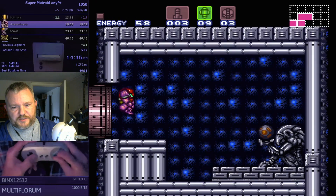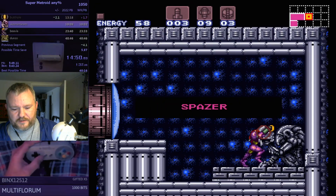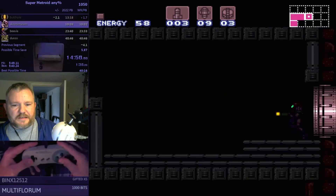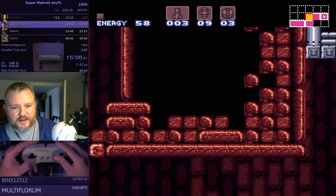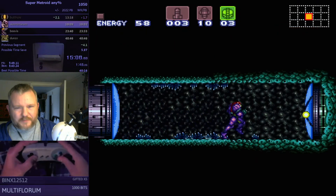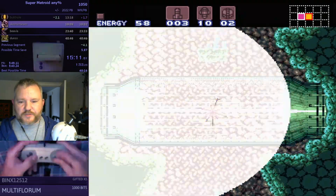Grabbing the Spazer Beam here. He ends up not picking up Plasma Beam at all because it's just way too out of the way — it costs somewhere in the realm of 45 to 60 extra seconds to go get it, whereas it only saves you around 30 seconds. Those are rough numbers, but essentially it costs more time to go get it than you save.